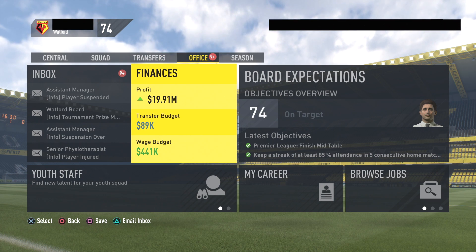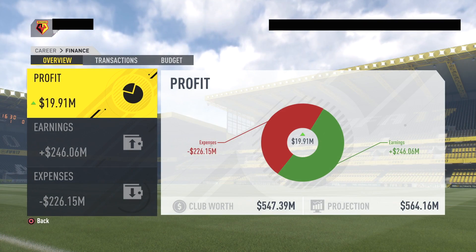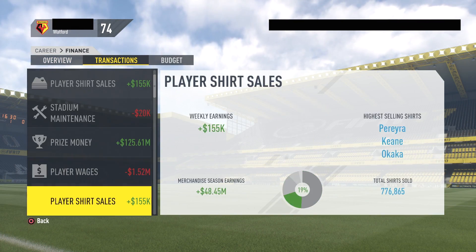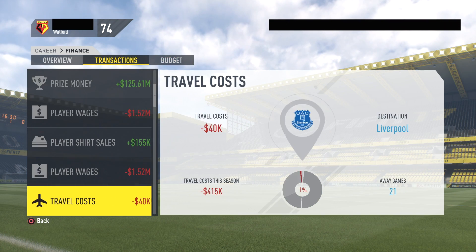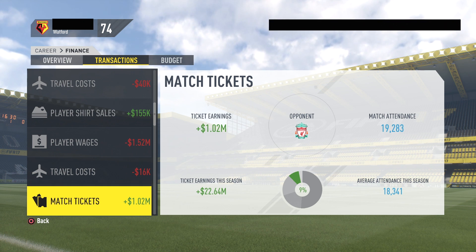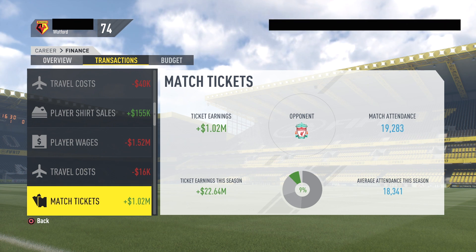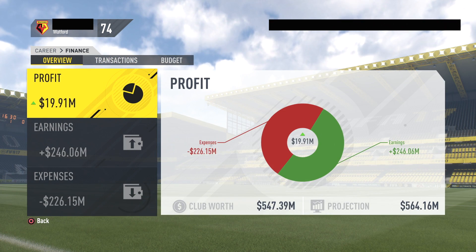There were a few features that got introduced into FIFA 17 career mode. The first one was the finances tab, where you could check your profit, earnings, expenses, transactions, and your budget stuff. To me, this is pretty useless — I rarely check these numbers. They don't really do anything. You can't manually affect these numbers by putting ticket prices down or selling shirts at a cheaper cost, so it's pretty pointless.